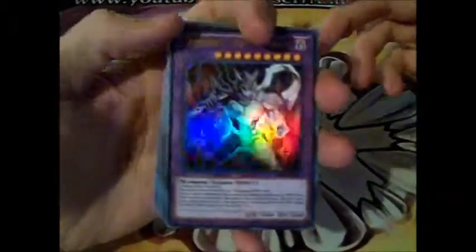First we have Contrast Hero Chaos, one of the new cards. I don't think you can read that, but you guys should know what these do. It's an ultra rare, really shiny.